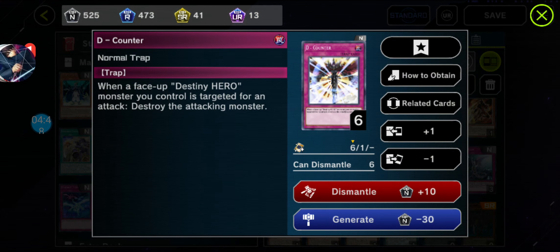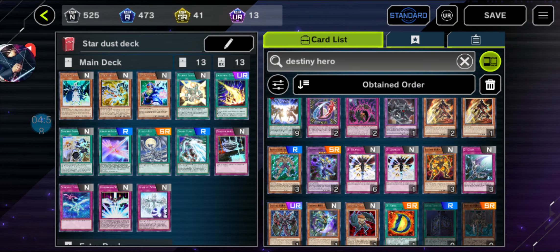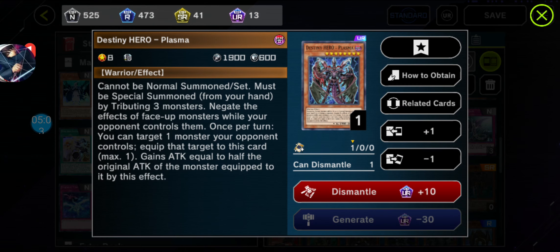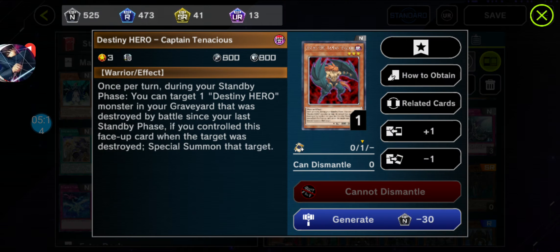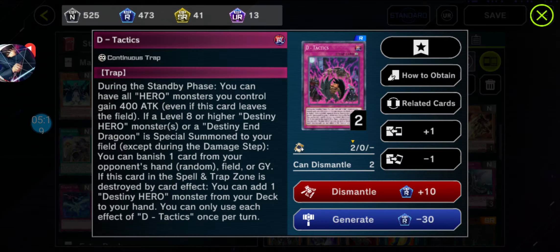Moving along. Got D Counter, and we got Destiny Hero Dino Tag. Got D Chain — an Equip Trap Card. Got Destiny Hero Plasma, one of the Ace Monsters using Destiny Heroes. Got Destiny Hero Dreamer. We got Destiny Hero Captain Tenacious — inspired from that certain character. Another Destiny Hero card.